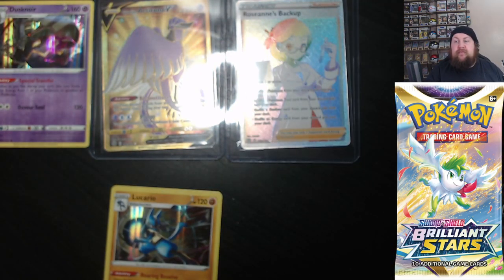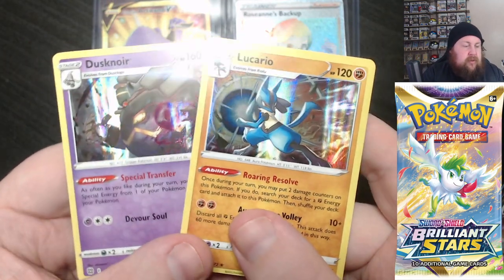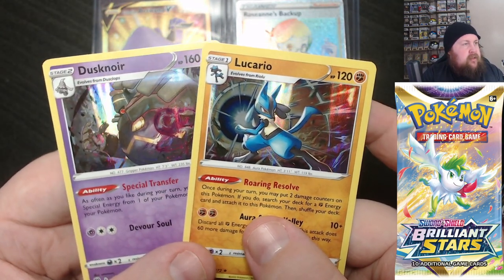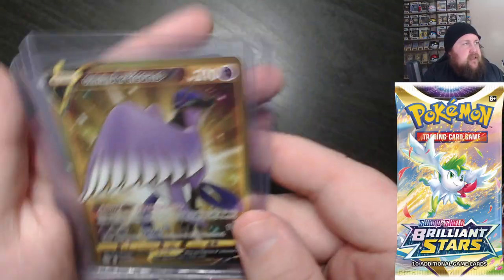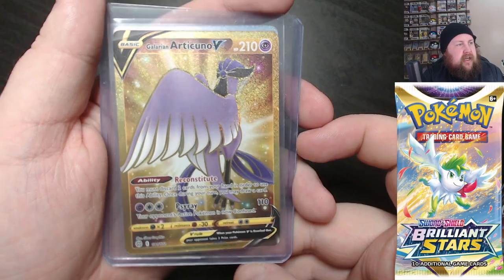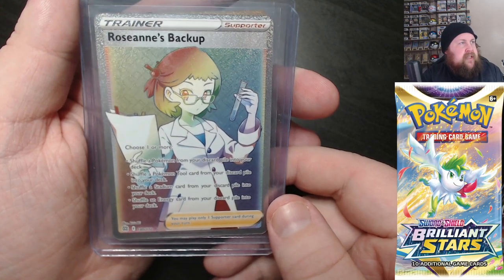Very nice again. It does seem like it is a one-in-three hit rate. And then in these six, we got a Lucario and Dusknoir Hollows — they're pretty nice. And then these two really big hits out of the six: we've got the Galerian Articuno V, which is a gold card — so that's very nice — and then a Rainbow Roseanne's Backup.